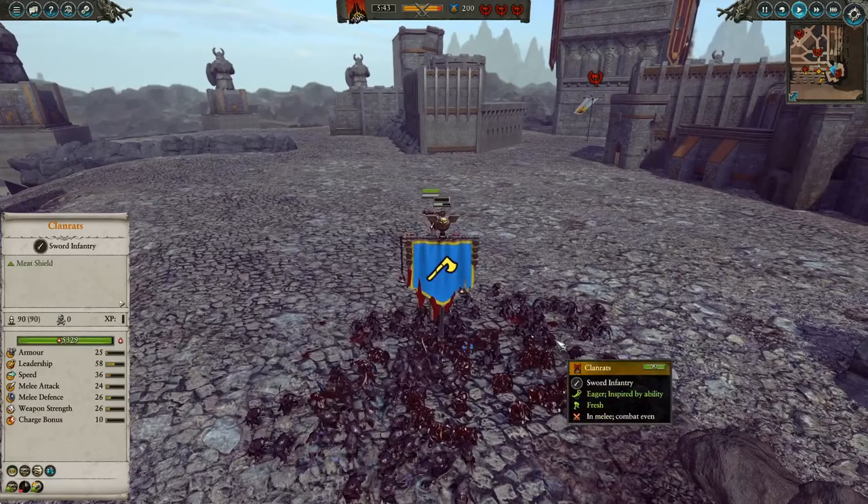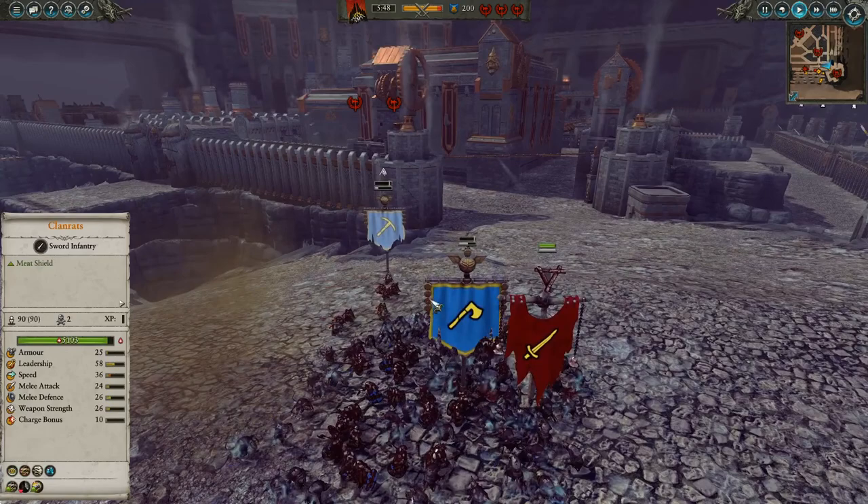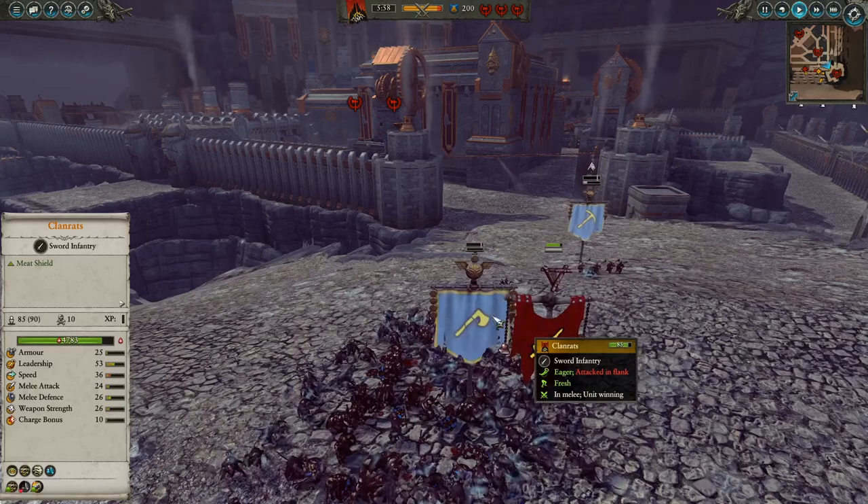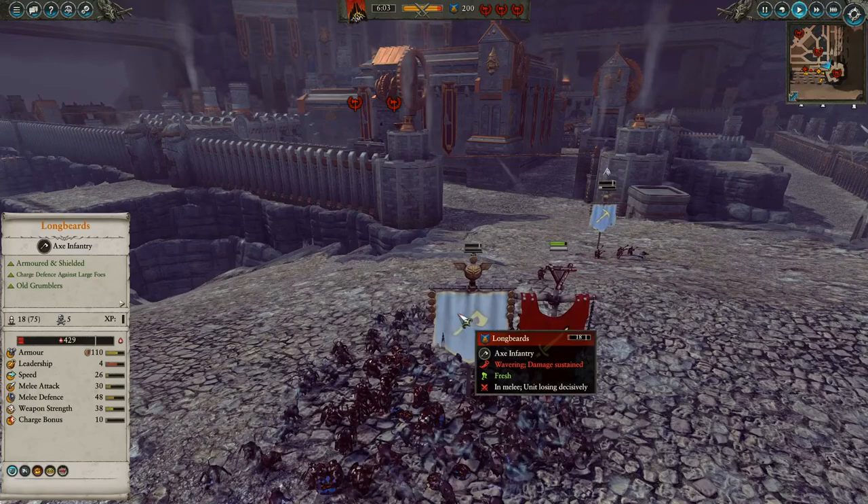Weirdly, CA glossed over all the ways Skaven technology can go horribly wrong, and then even weirder, defaulted their ranged weapons to the 'everything went great' results, which tends to make them one of the best ranged factions in the game. This is really un-thematic to the Skaven. Going to a ranged-based army should be hilariously dangerous for your own troops and horribly unreliable even when it does work. While the Skaven are already a little overpowered, if these tweaks made them too weak, CA could just simply play around with the misfire percentages until they're back to being competitive again.